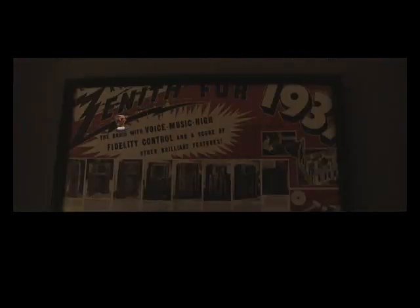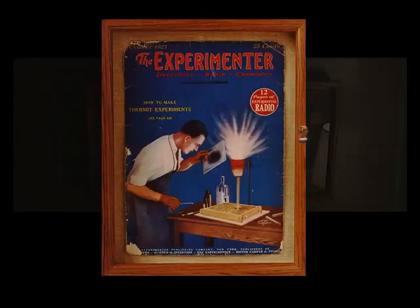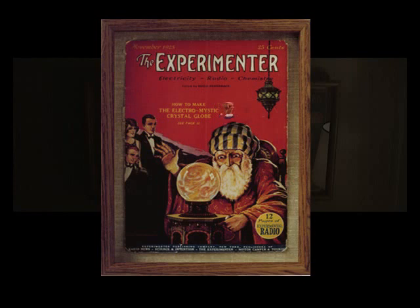Hey partner, how's it going? You are writing rather diligently there, aren't you? At least these lips here aren't animated. Let's take a look around his office. America's most copied radio — Zenith 4, 1937. The Experimenter! Twelve pages of experimental radio, and how to make thermite experiments — is that supposed to be thermite? I didn't know that Mark was into such radio experiments. Here's more of the Experimenter.